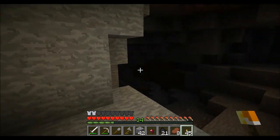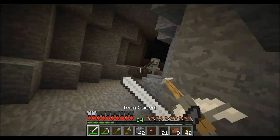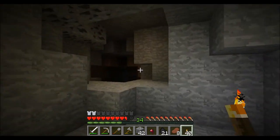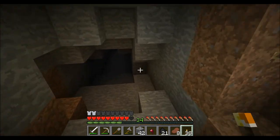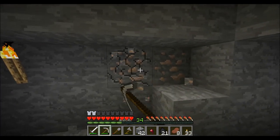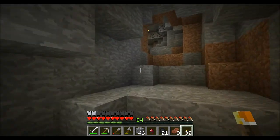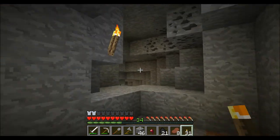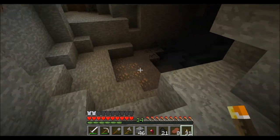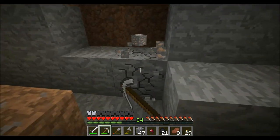Once I go through and light these caves up, I'll come back and really gather up the resources here — you can see all this iron down at the bottom, lots of good stuff. And really, whenever I'm doing this, I'm trying to put almost more torches than I think I need, because I'm already down here and I don't want to come back too many times. The goal for the end of the episode is to have a full working enchantment room.